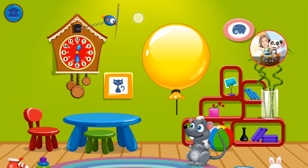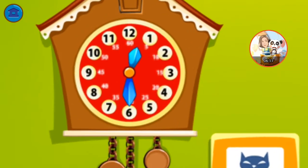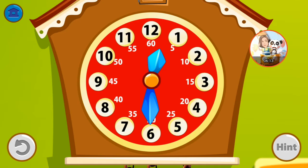There are only two balloons left to pop. Can you turn the arrows to a half hour until 2? Turn the arrows to 4:30. Set the time to 30 minutes until 1.